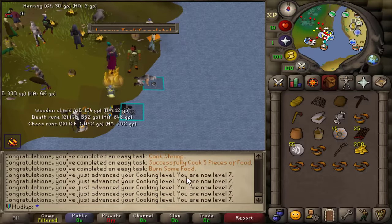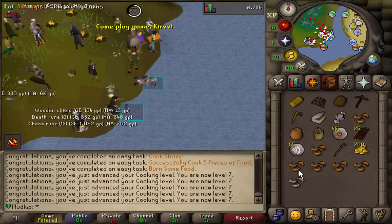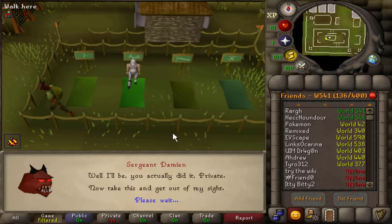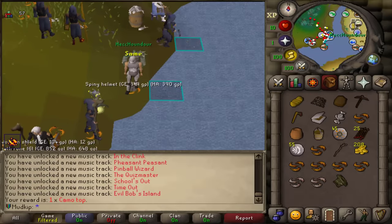If you get a bunch of levels at once, you get multiple messages — it looks like it's dependent on how many successful actions you do. I just ended up cooking five and got five messages. I haven't done this random event for so long, because I've had the collection log slots done in the main game for ages.